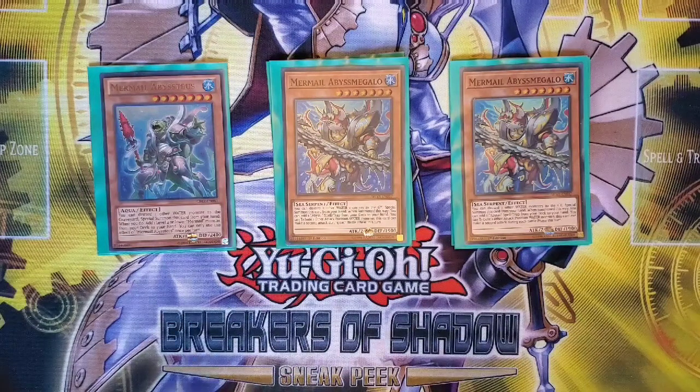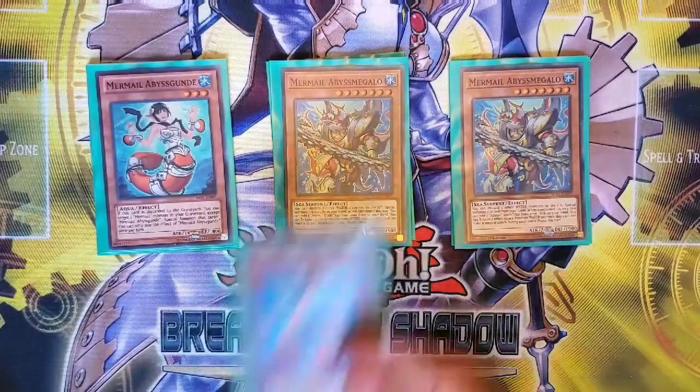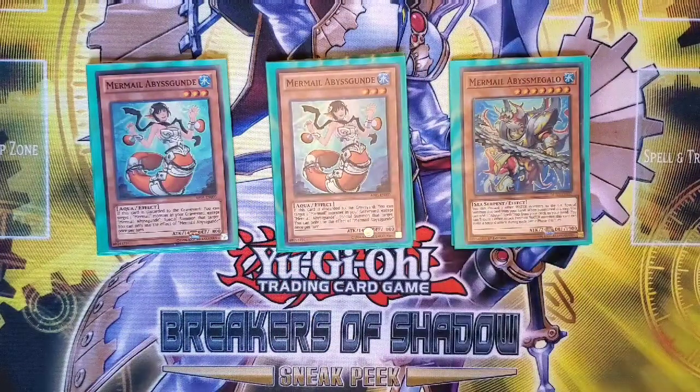Another card I bounce around with is Gund, which I'm currently running two of. If it's discarded, you get a Special Summon, which obviously works really well in combination with Megalo, because if you've got additional Mermails in hand then Gund provides you with that extension. It is only once per turn though, so you've got to be careful with that.